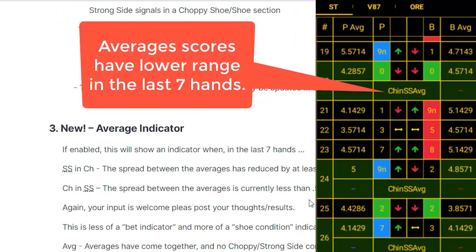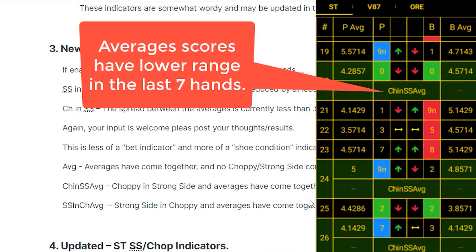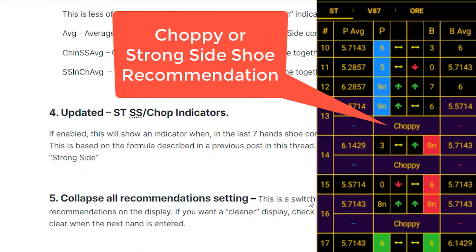The average indicator. The ST strong side chop indicator — if this is enabled, it will show when the last shoe conditions are choppy or a strong side.